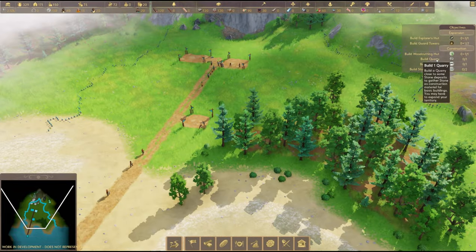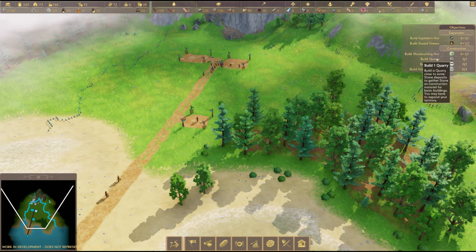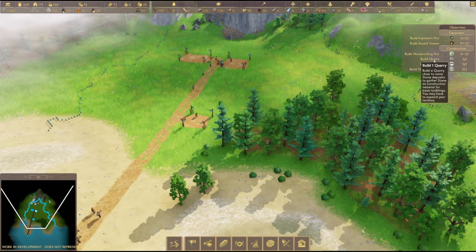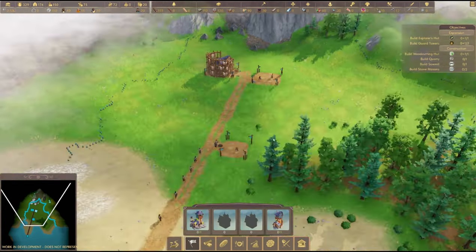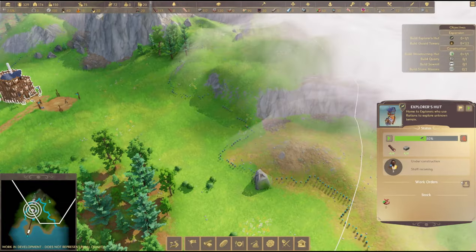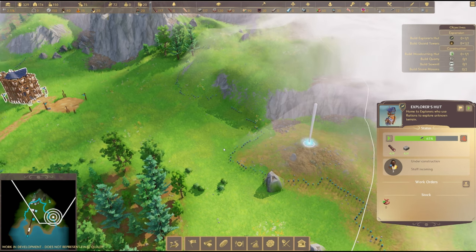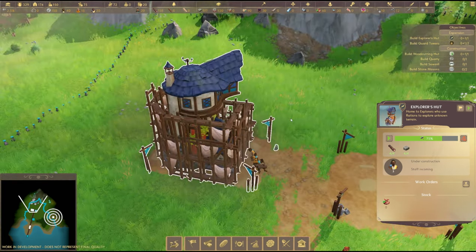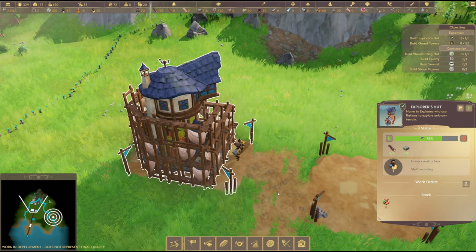Now we need to build a quarry close to some stone deposits to gather stone as construction material for basic buildings - we may have to expand our territory. This is a really good area here. I'm wondering if I can send the explorer over here and whether that claims the land. Once we get the explorer, let's follow him and see if he unlocks this land, because if he does we can claim this quarry.